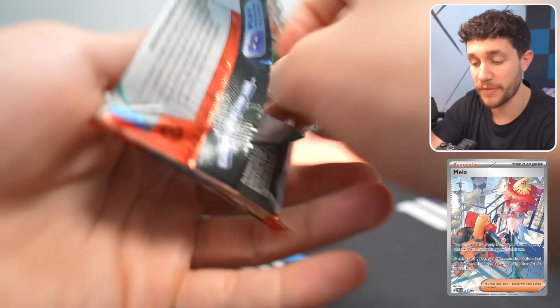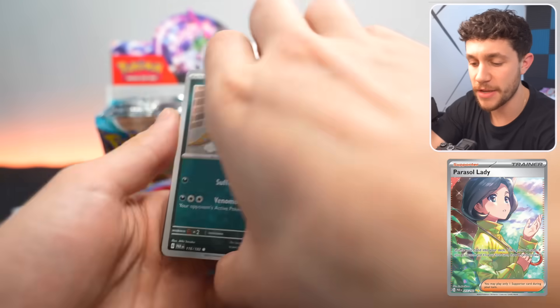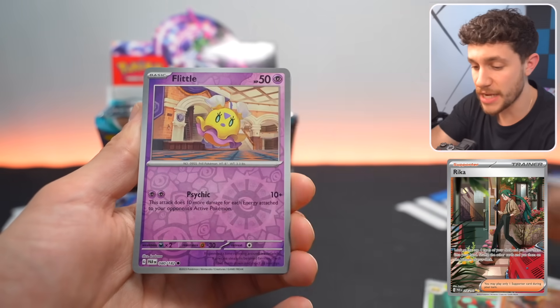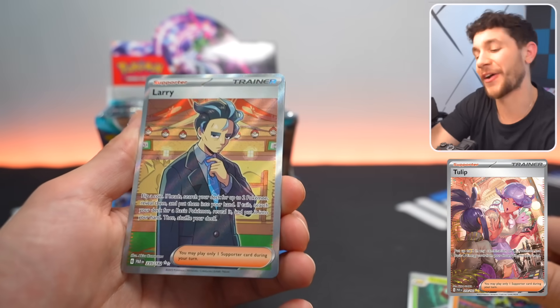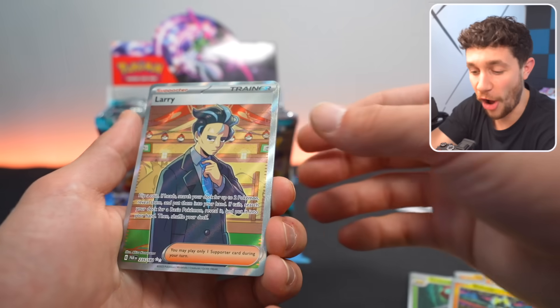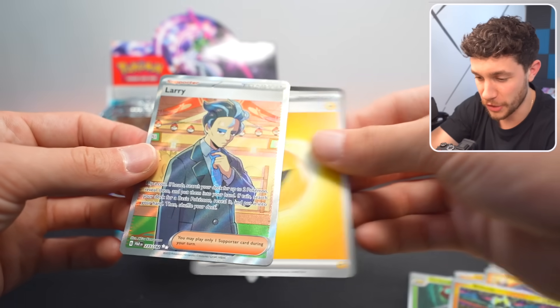Then there's the Trainers — we've got Mela, Parasol Lady, Professor Sada's Vitality, Professor Turo's Scenario, Rika, and Tulip SIR. And there's a Larry Full Art. This is a very cool looking card — you've got the Pokeballs and everything behind him. So sick, so painful.